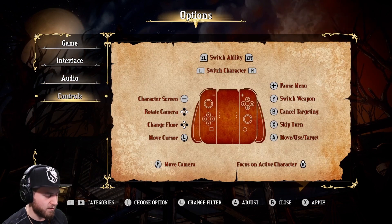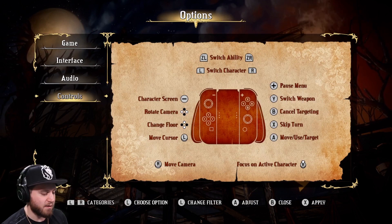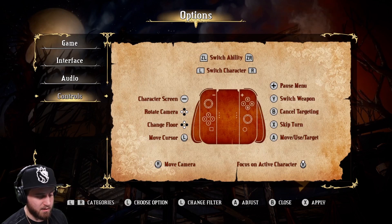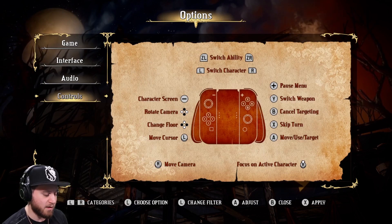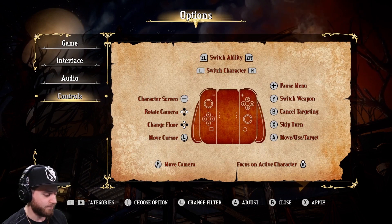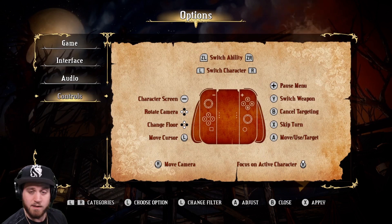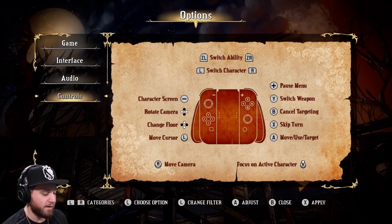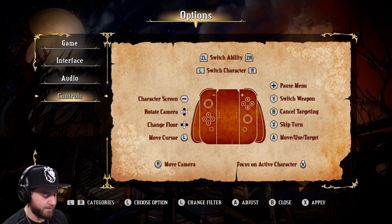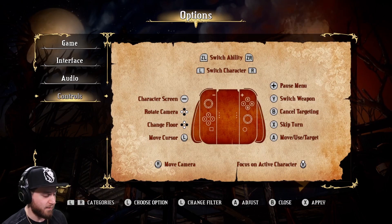Audio, and then controls — you switch abilities with ZL and ZR, switch character with Z and R, character screen is minus, pause menu is plus, switch weapon with Y, cancel targeting with B, skip turn with X, move/use/target with A. Rotate the camera with the D-pad left and right, change floor up and down, move cursor with L. Focus on active character by pressing R and use that for the camera.